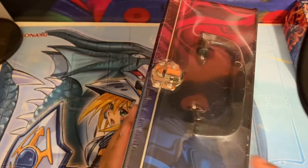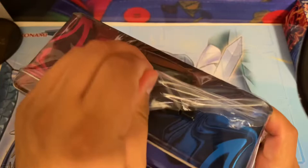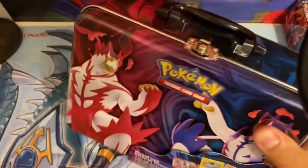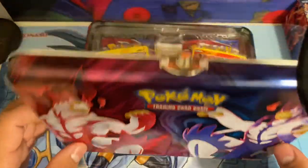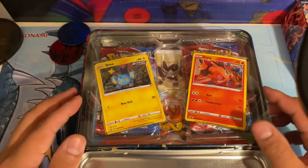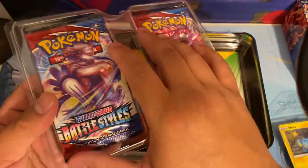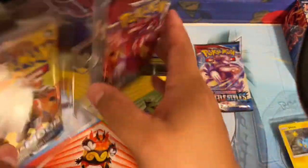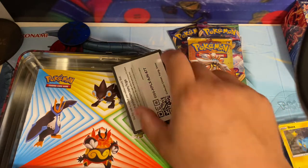Hey, what's up everybody! I got one of these battle style lunchbox tins that I'm gonna open up for y'all today. I do have some of these for sale - I bought a case of them and the pull rates weren't great, so I decided I'd sell them. I only got one Battle Style EBT left, and then I have the Blastoise and Venusaur box - I got two of those. If y'all want anything, just message me and I can work out a deal.